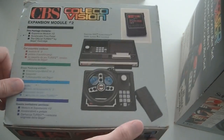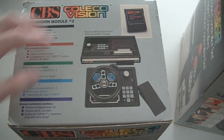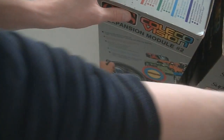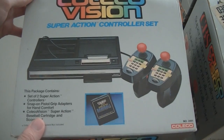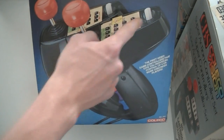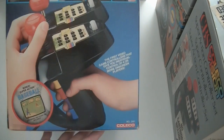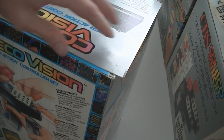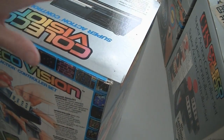Number three is expansion module number two complete in box, which is the steering wheel with gas pedal and it comes with the Turbo game. And then there's the super action controller set — same one as I just showed but with the Super Action Baseball game and the controller overlays. These are all in great condition with inlay. As you can hear, the boxes are solid — I can't push them in so there is styrofoam inside. If you want to see what's inside all of these, I will make videos on those.